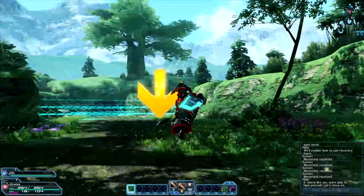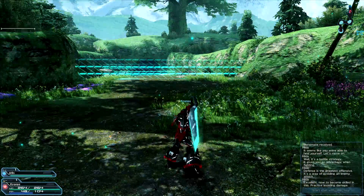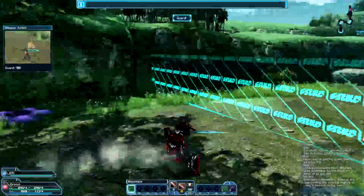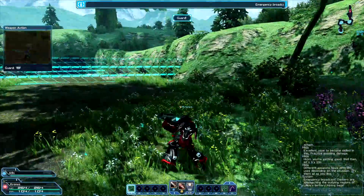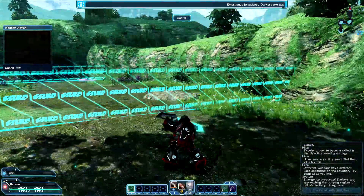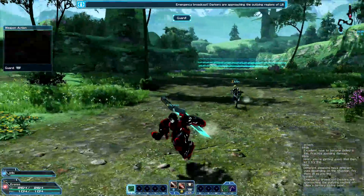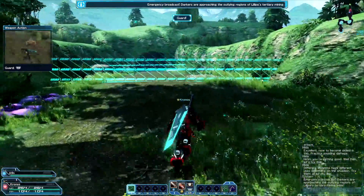I kind of put the two together and even waited for the just attack — it increases the damage of the photon art. Dodging does have a bit of iframes involved; they're very short iframes. Since I started as a hunter, we have guards, so it's asking me to guard. The enemy hasn't spawned yet — there are lots of little nuances and different things about your class that you'll learn.